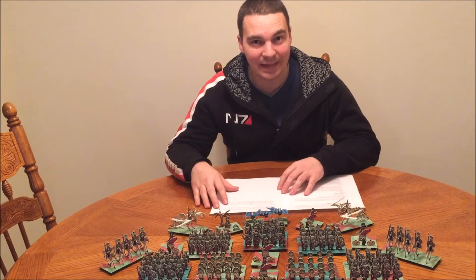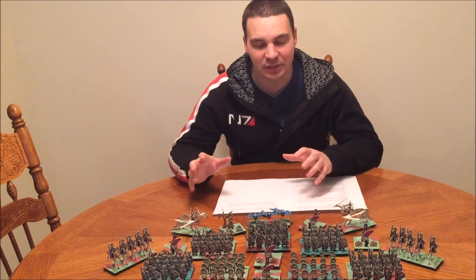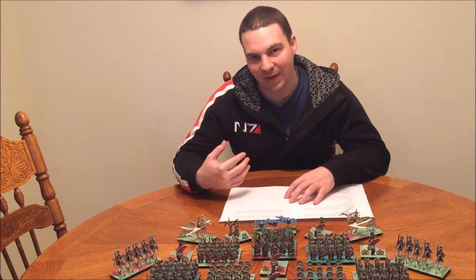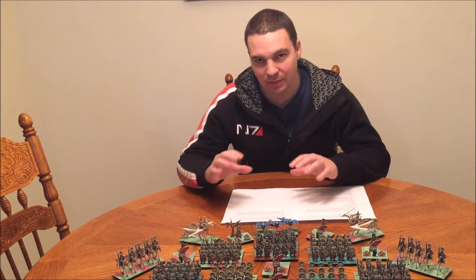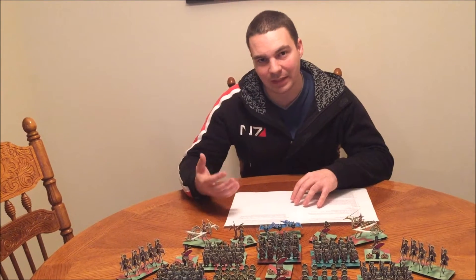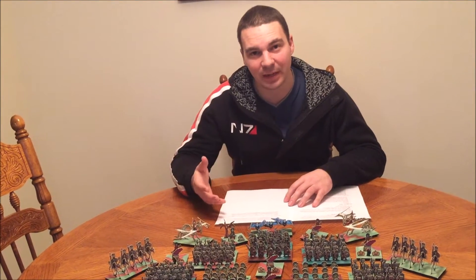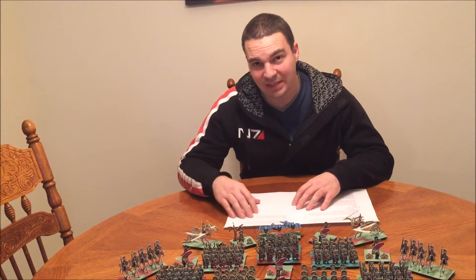The last base ability is two uses of Spooky Stuff. Spooky Stuff brings to bear the scariness of the Witch Forces and allows you to lower your opponent's command value by two. When you're up against a pretty nasty enemy, you can lower their command value so they're not going to hit you as much in close combat, or if you've got an ability that targets their command, you may want to soften them up with Spooky Stuff first. Those are the basic abilities.